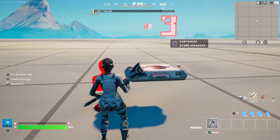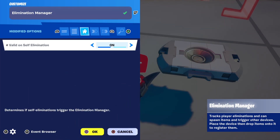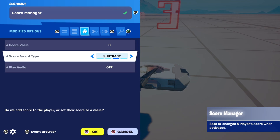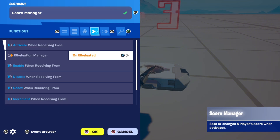If you want a player to get minus points once they get eliminated, get an elimination manager device and change the setting valid on self elimination to yes. Then place down a score manager device and copy these settings: how much points you want taken off once they get killed, score award type subtract, play audio off. Then scroll to functions and put activate when receiving from elimination manager on eliminated.